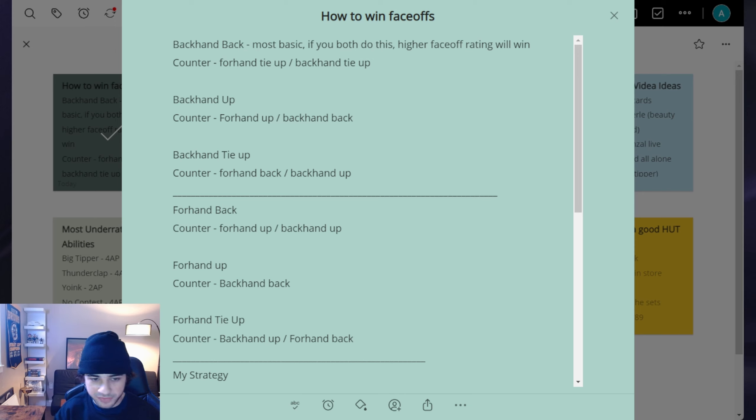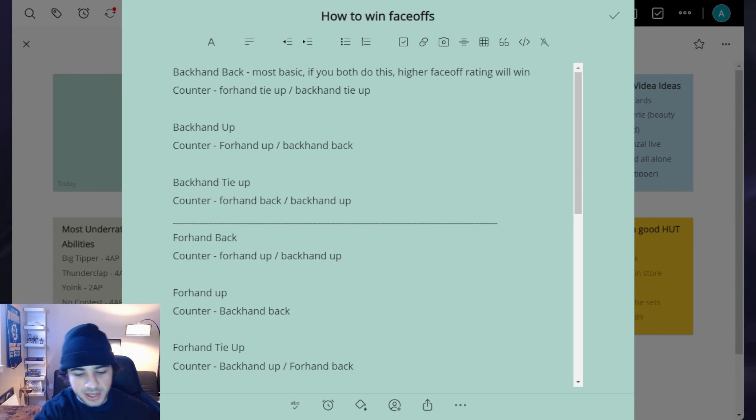If you counter, it does not matter what your face-off rating is. I've tested this out — my fourth line is my enforcer line, my guy has like 55 face-offs, and when I counter successfully in the defensive zone to defend a tie-up, he wins the face-off. So counters do not depend on your face-off rating. That's why I don't really care about using Quick Draw anymore. I don't even run that on my team because I'm countering most of the time. Counters are really powerful on face-offs.